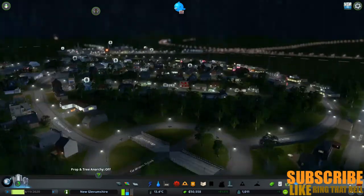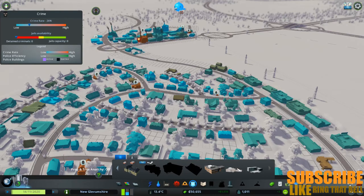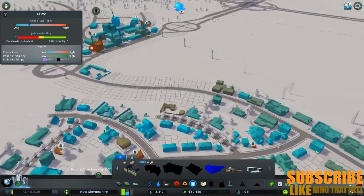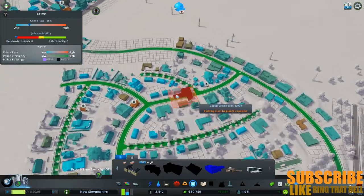They're desperate for a police station, so we should probably look into that. We've got a few — I'm probably just going to go for this little one for the time being. Now, this is a town here, so here would be a great location for it. Although, does it reach all the way around? That would be better if that road carried on through.